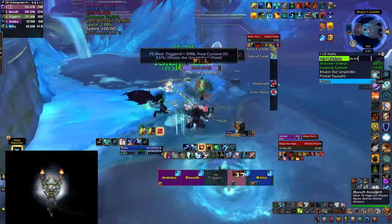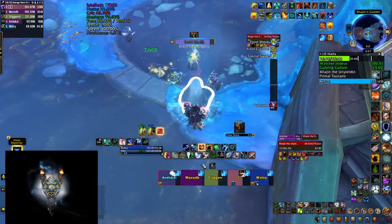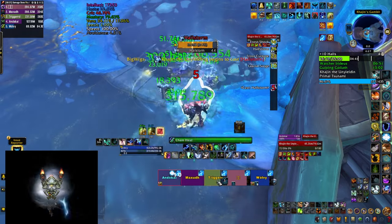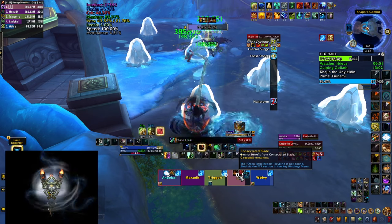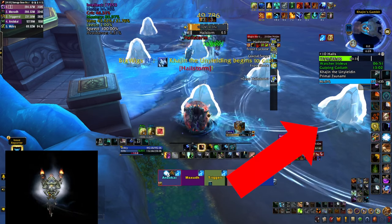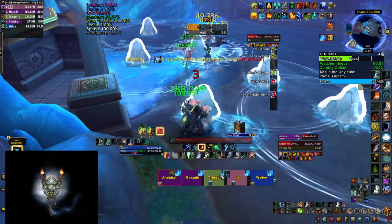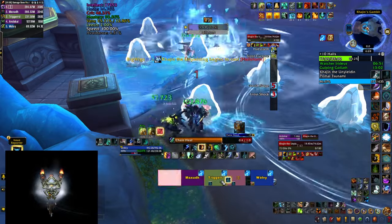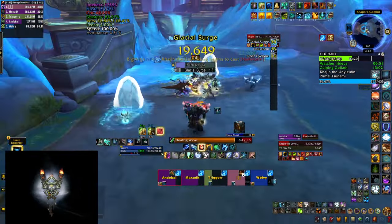After that she follows up with Hailstorm, a 7-second cast which ends with a big AoE explosion. You can avoid it by hiding behind one of the pillars. However, be very careful not to hide behind a cracked pillar - they won't protect you but instead will explode and do damage in an area marked by a blue circle. Make sure to hide behind a healthy pillar that is not in one of the blast radiuses.